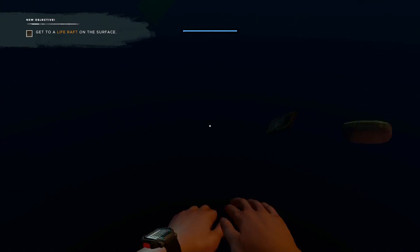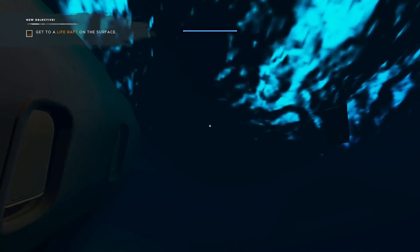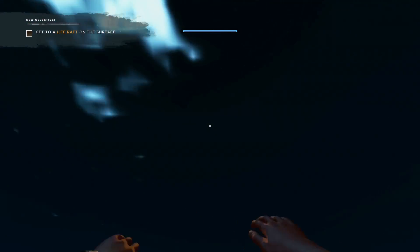Now that you've loaded in guys, all you want to simply do is come out of this hole on your aeroplane and make your way to the surface of the ocean.